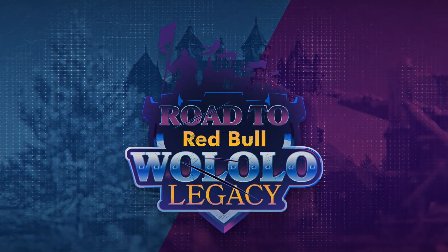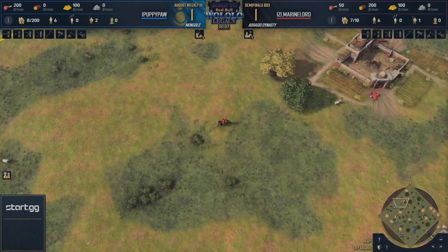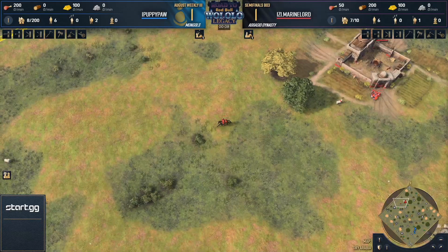The final semi-finals — Vortex is waiting for an opponent, it's going to be either PuppyPaw or MarineLord. Here in Dry Arabia this one could go either way. Spawning on the northern side is MarineLord with the Abbasids in red, and down south we have PuppyPaw in blue playing as the Mongols.